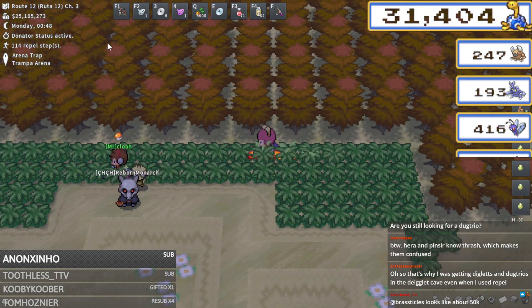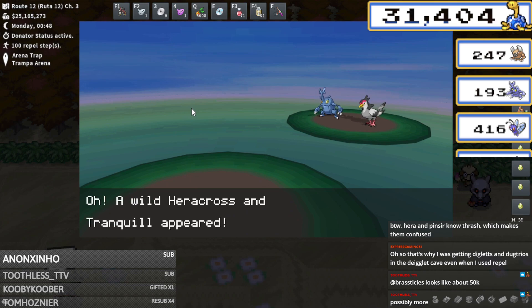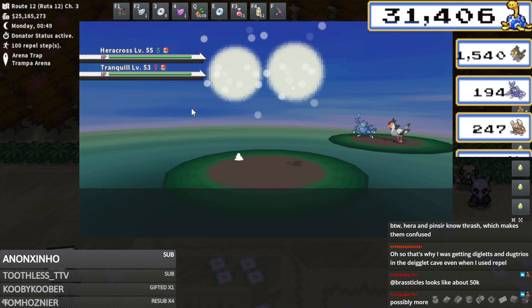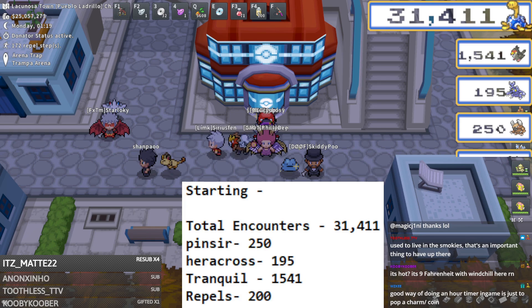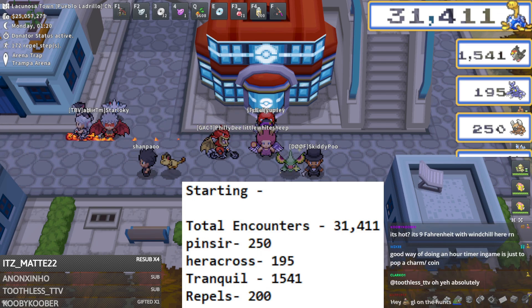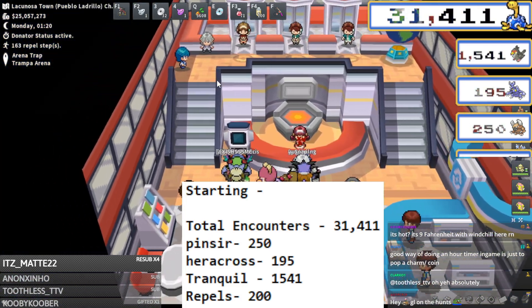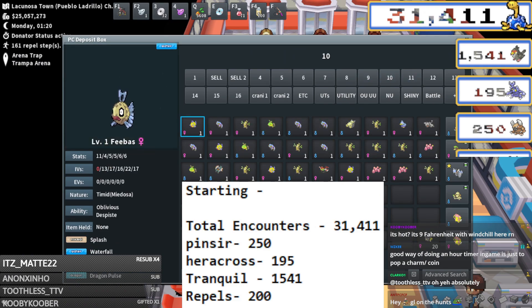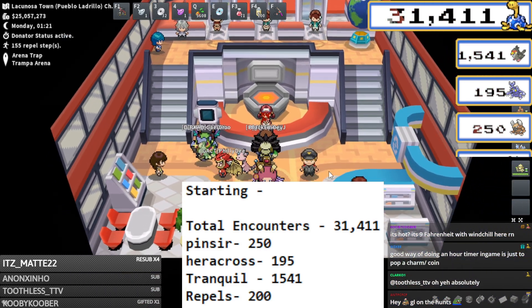Let me get my numbers up. Over these 31,000 encounters I've seen 247 Pinsirs and 193 Heracross. Let's try to get to 250 Pinsir and 200 Heracross so we can do a full one-hour test. Here are all the numbers I'm starting with: 31,411 total encounters, 250 Pinsir, 195 Heracross, and 1,541 Tranquil - those are the three main mons we should see here. I'm also starting with exactly 200 max repels, which will help calculate how much pokéyen it costs to repel trick for one hour.